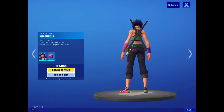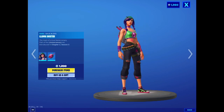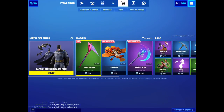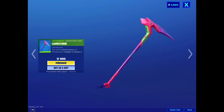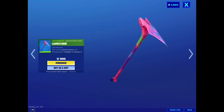Next we have Splatterina. I always use the katana, so I think from behind with the katana she looks good. I also like the back bling a lot — it looks really clean. Her pickaxe looks really nice too, looks like a scythe. Pretty good actually, kind of like it.